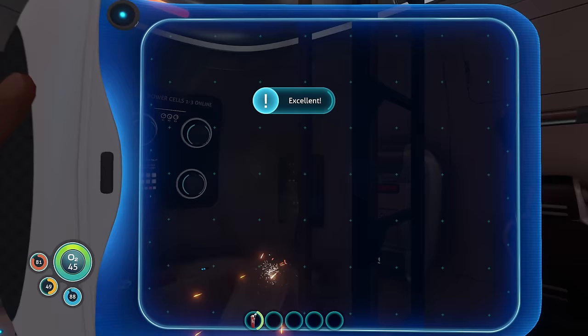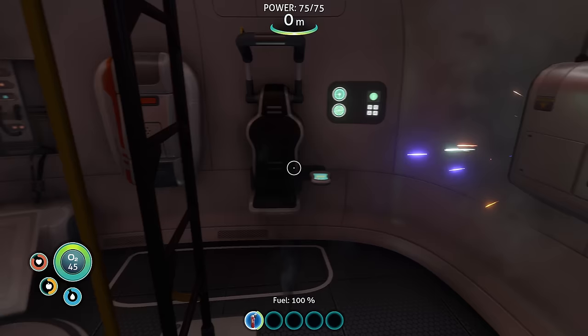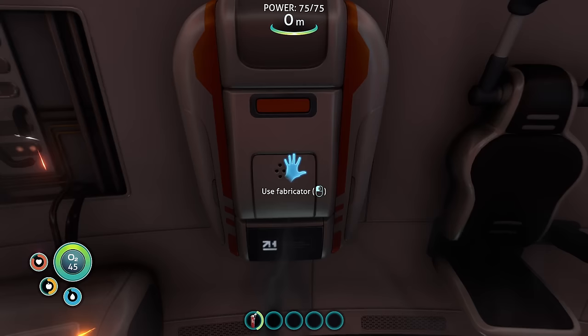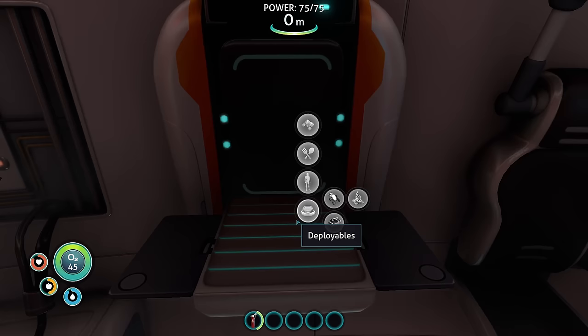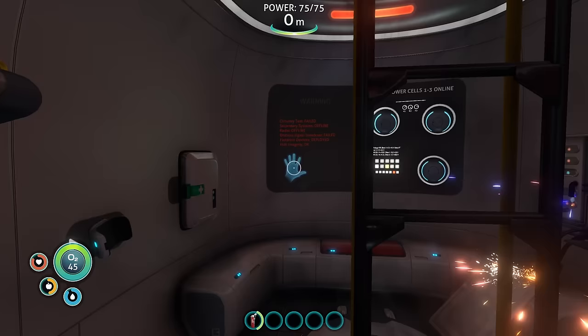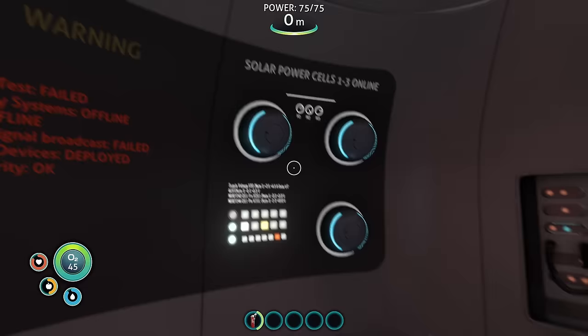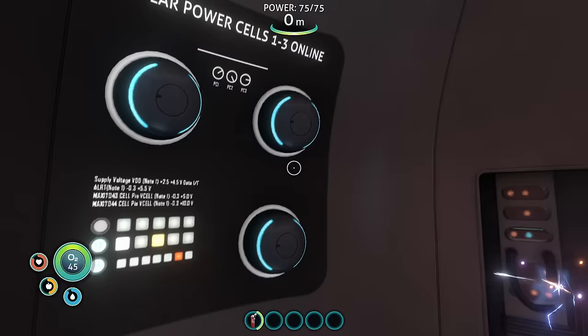One, two — so that's our quick slots. The fire extinguisher is in slot one. Anything else in here? Damaged radio, use repair tool. So we need a repair tool to repair the radio. Use fabricator. We've got damaged secondary systems, circuitry test failed, secondary systems offline, radio offline, distress signal broadcast failed. Flotation device deployed, health integrity okay, solar power cells one to three online. So we've got power — cool.